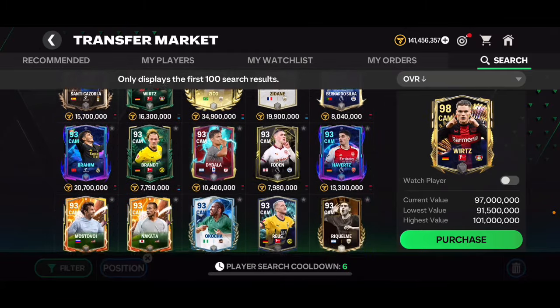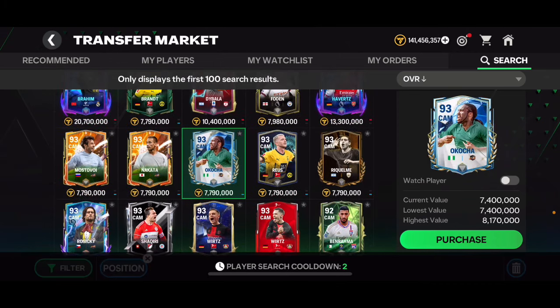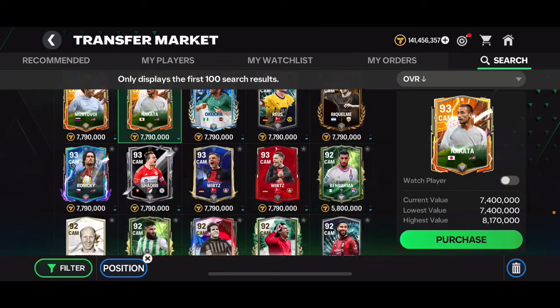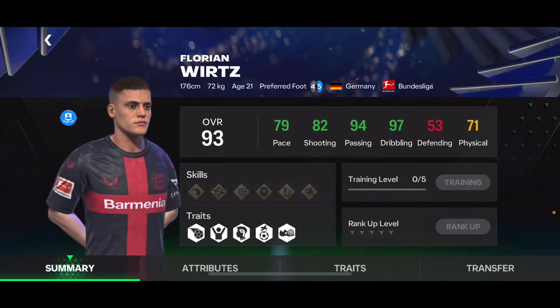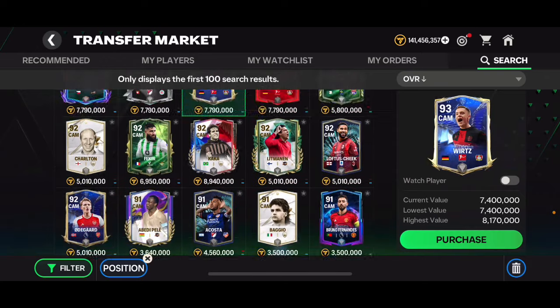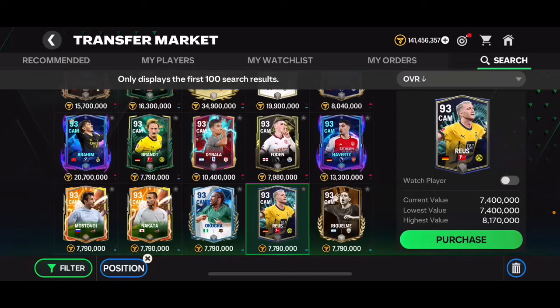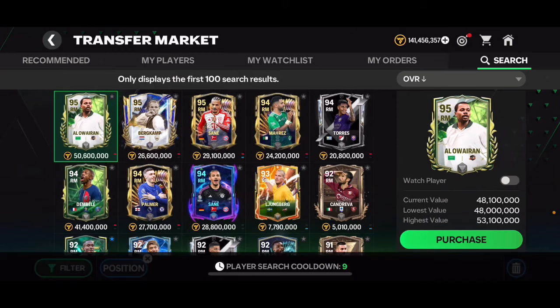For the CAM position, I'm going with a new card — the 93 overall Royce card. Okocha isn't bad but not great, Foden's Team of the Week card is okay, there's also Mosta, Nagata, Chakiri, Rosicki, and the Team of the Year Worse who is quite slow. But I think Royce is the best one under 10 million coins with 91 pace, 91 shooting, 95 passing, and 95 dribbling.